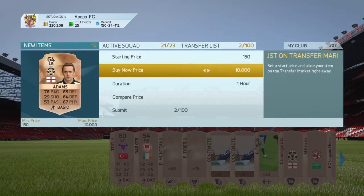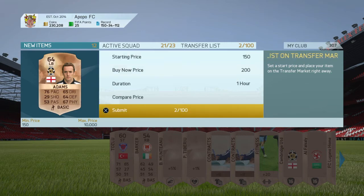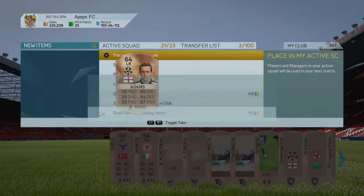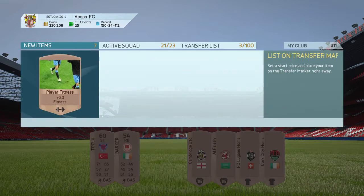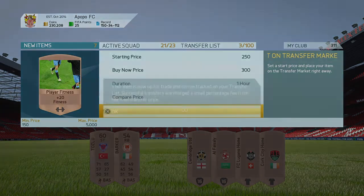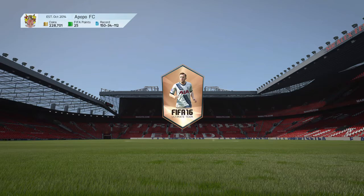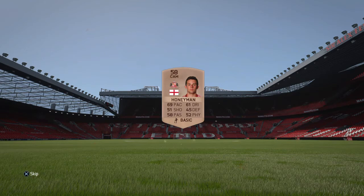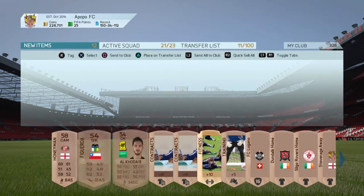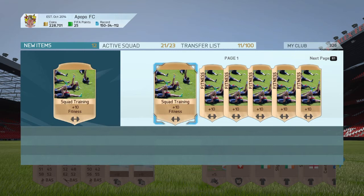As you can see here, I already got a bronze card that sells for 200 coins, then I get three contracts, and I get to sell the fitness cards for 300 coins each. It's just such easy coins — the more you do this, the more you earn. You should go sell all your contracts, as this gives you free contracts. I managed to get a squad fitness after about the fourth pack, which was great.